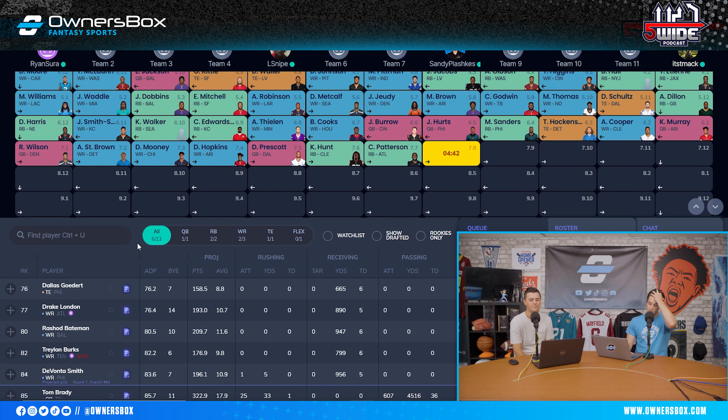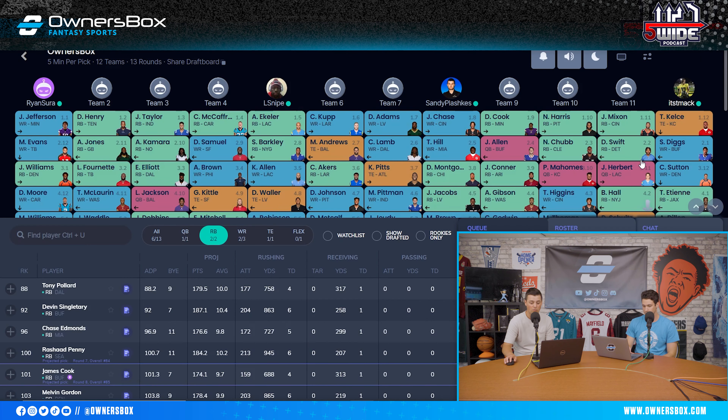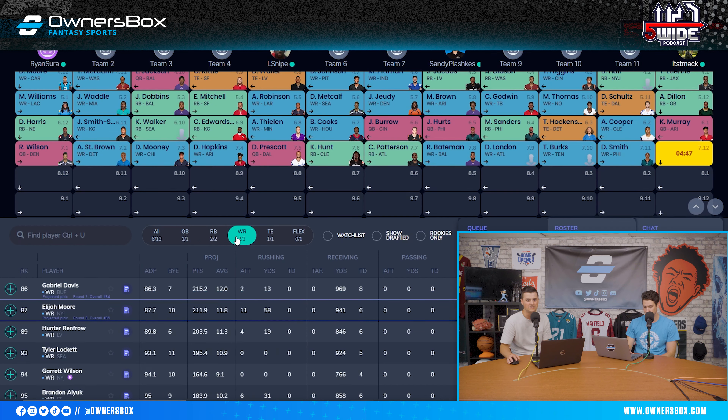I feel like I'm in a really good spot. Stefon Diggs gives me a great floor, Cortland Sutton gives me upside, AJ Dillon gives me a good floor, and Etienne is a riskier play but has a chance to far exceed his ADP. I don't think Etienne has top 12 upside, but he could be on the precipice of it in a best case scenario.